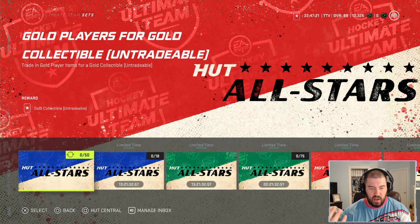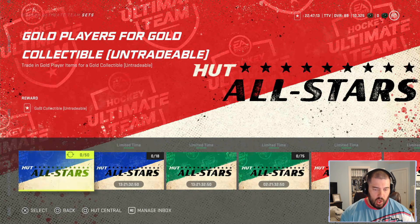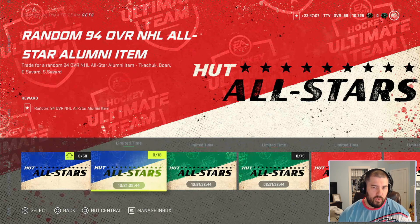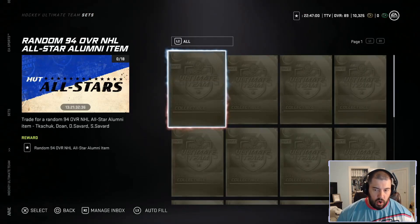When you first open the event screen with all the sets, the first tile is the standard Hutt All-Stars set: 50 gold players for a gold collectible. Just pop in your 50 players and get yourself a gold collectible. The next tile is a random 94 overall NHL All-Star from the alumni team — I believe this will be a tradable card. It costs 18 gold collectibles, and it's one of the four guys: Kachuk, Doan, Dennis Savard, or Serge Savard.